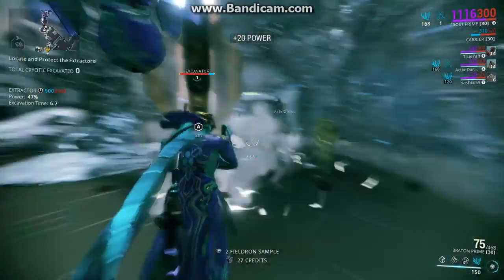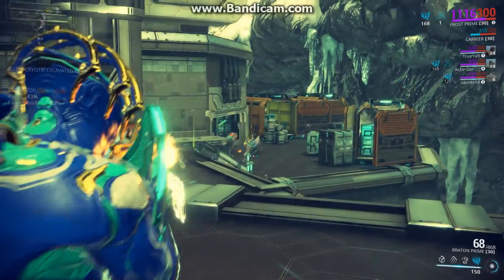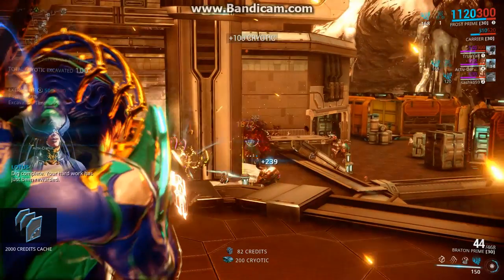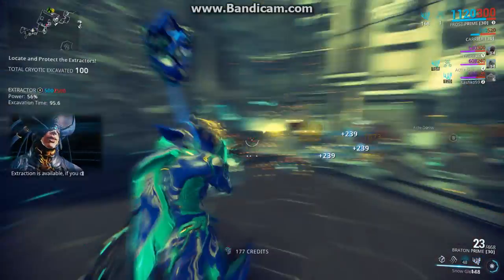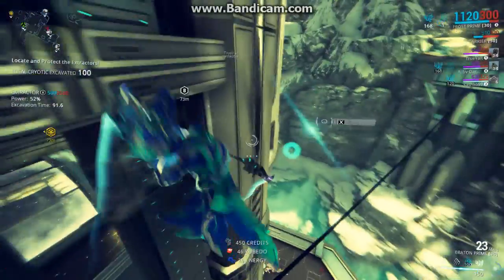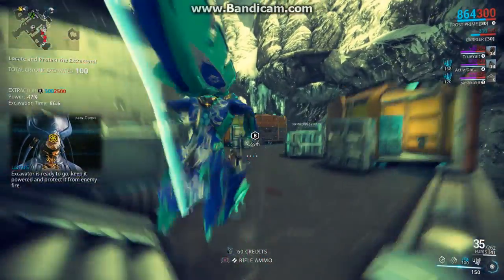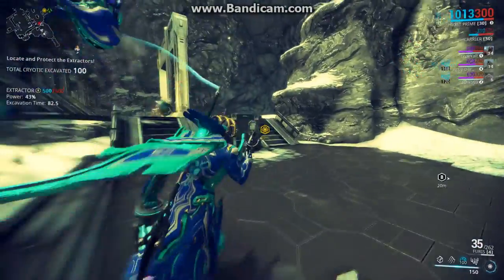As you can see here, this is a totally random group. We split in two — Mirage with Synoid Simulor is with me. For my Frost build for Hieracon, it's nothing about power strength, so you don't need it. I'm going minus — I think I'm only 40% power strength.